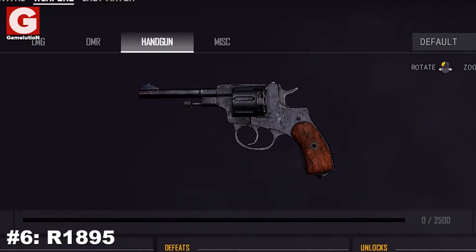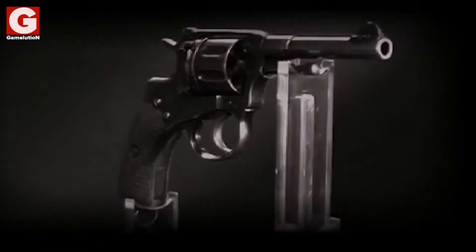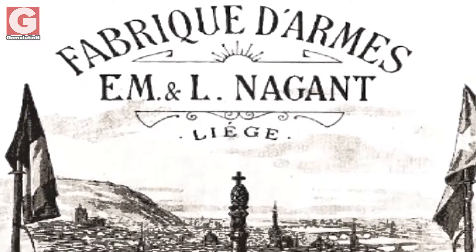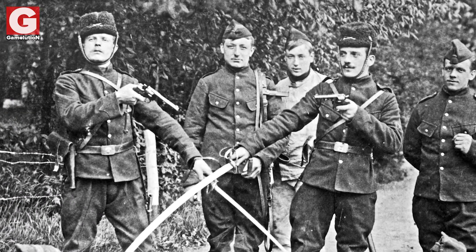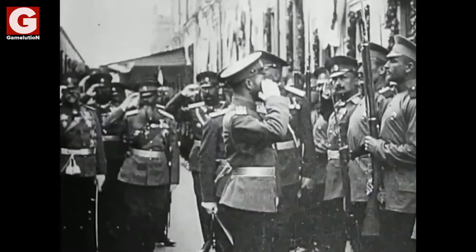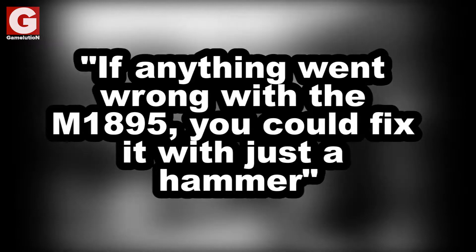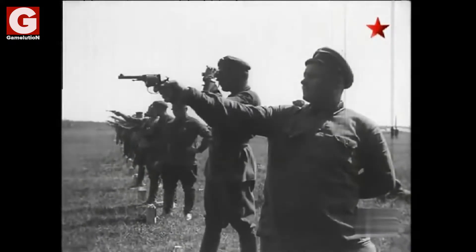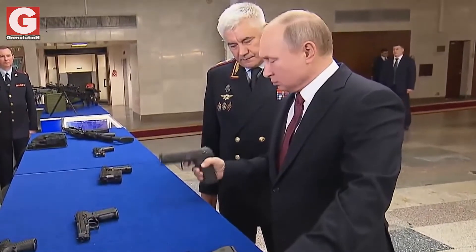Number 6: The R-1895. Originally known as the Nagant M1895, it is a revolver designed and produced by Belgian industrialist Léon Nagant for the Russian Empire. Production began in Liège, Belgium, but Russia quickly purchased the manufacturing rights in 1898 and moved production to the Tula Arsenal in Russia. The M1895 was extensively used by the Russian Imperial Army and later by the Soviet Union. In Russian service, it was known for its extreme sturdiness and durability — as one former Imperial Russian officer stated, if anything went wrong with the M1895, you could fix it with just a hammer. The revolver achieved cult status in Russia and continued to be used among the Russian police forces, being officially retired from use in the Russian Federation only in 2009, over 110 years later.